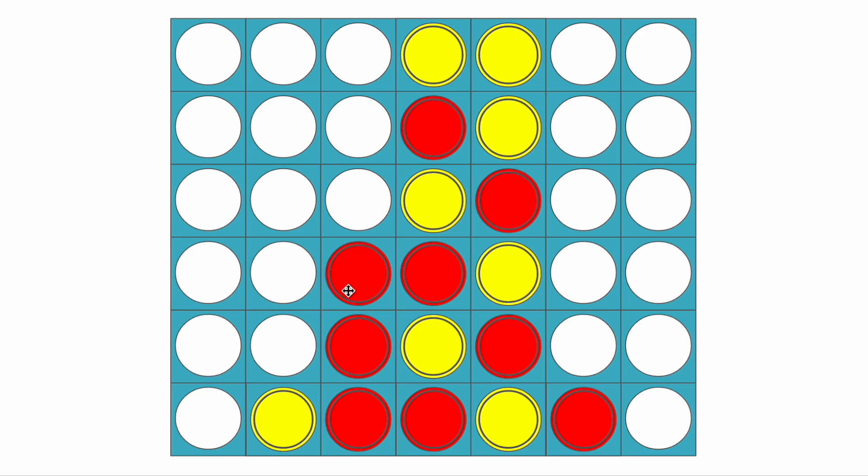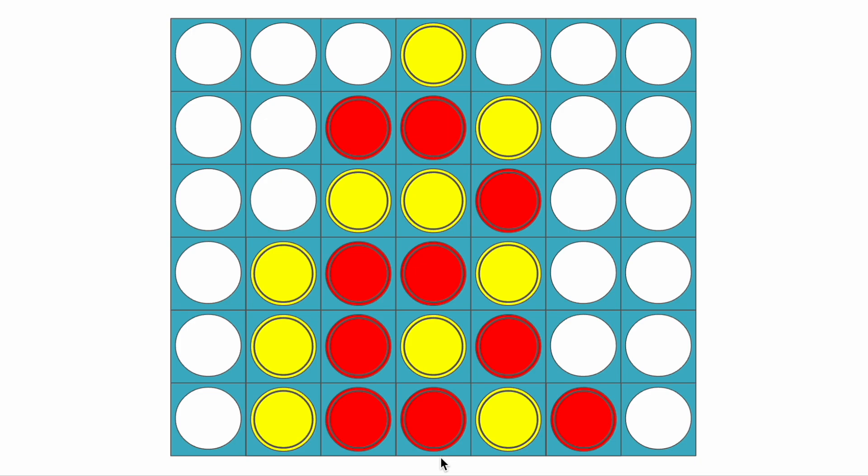I actually made a video earlier this year that talks about the odd and even strategy for this game. Basically, if you're the first player or red in this case, you want to try and get a threat to win on an odd numbered row like red does here. One way that yellow could mess with this is if instead of going here, they went here, forcing red to go here and then yellow has to go here. Even though red wants to go here to create the fork, they can't — they actually have to move in one of these two cells, otherwise yellow can move here and they fork you. So red moves here to prevent that, and then yellow can prevent the fork, and red can take that, and yellow would take this to prevent red from getting a threat to win on this odd numbered row.